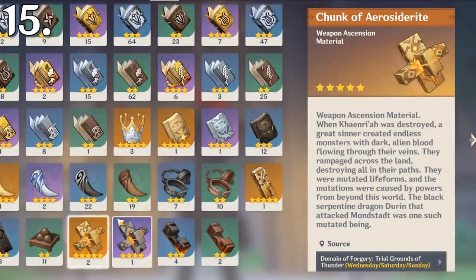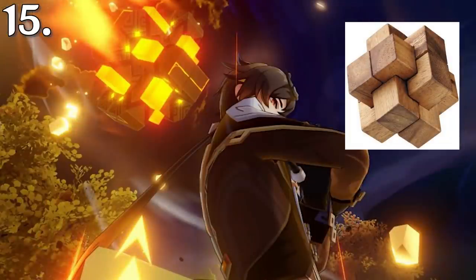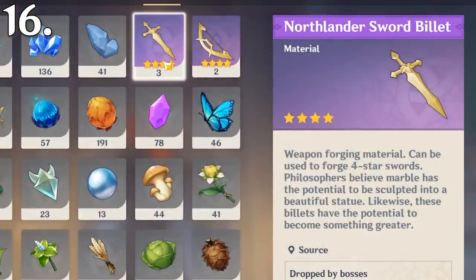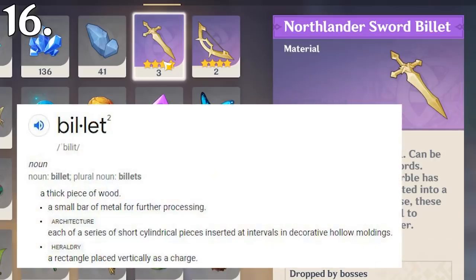The Aerosiderite weapon ascension material is in the shape of a Burr puzzle, and so is Zhongli's Meteor. Before 1.3, these items were called Prototypes, but they were changed to Billets. This is much more fitting since Prototype implies some form of limited functionality, whereas a Billet is meant to be further processed.